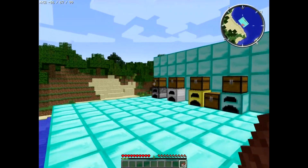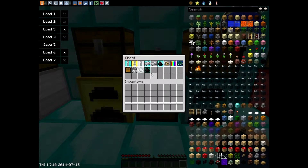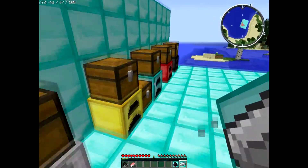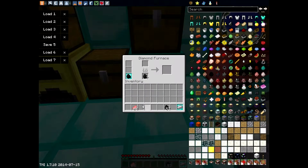Your stuff is going to get smelted really quickly with this mod, but you also have these upgrades here. We'll try to go over some of them. The fuel efficiency upgrade — let's just use the diamond furnace, it's not too fast, not too slow. The advanced fuel efficiency upgrade will make it so it uses less fuel or coal.